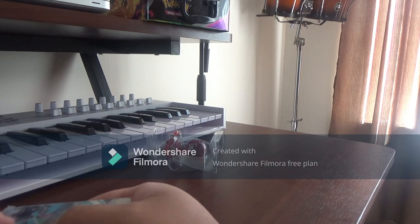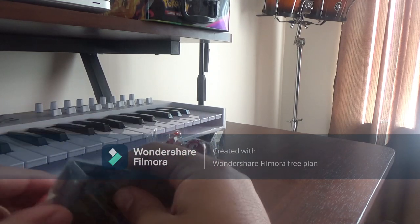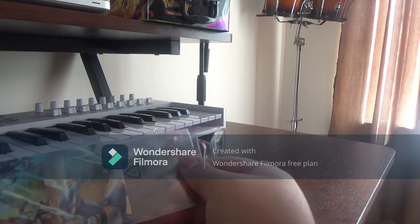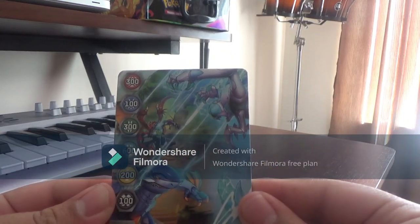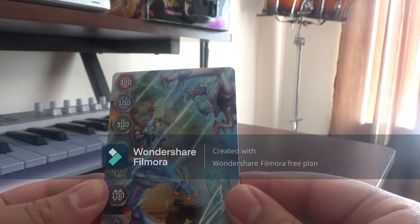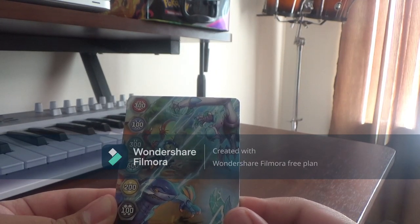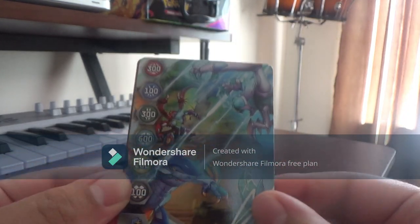We get a gate card and a character card. Here is the gate card — Unisec, Drago, and Sharktar. 300, 100, 300, 600, 200, and 100. So a chaos gate — getting the bonuses from that.